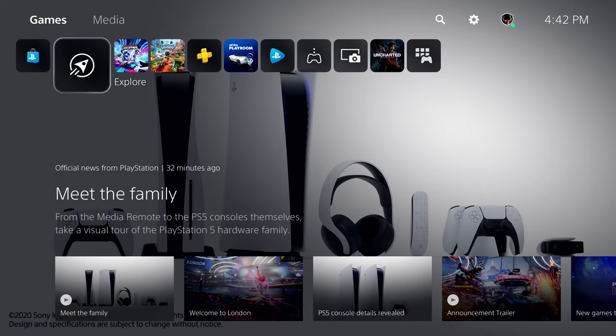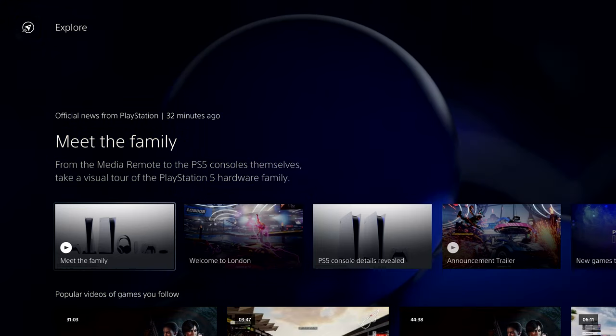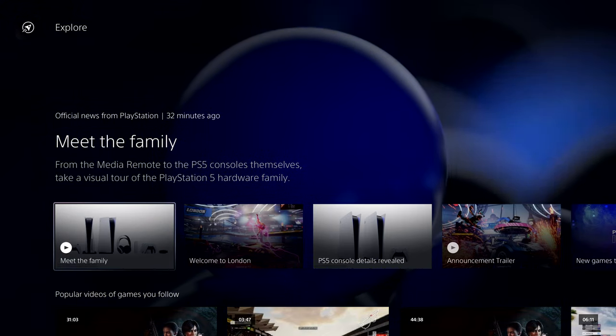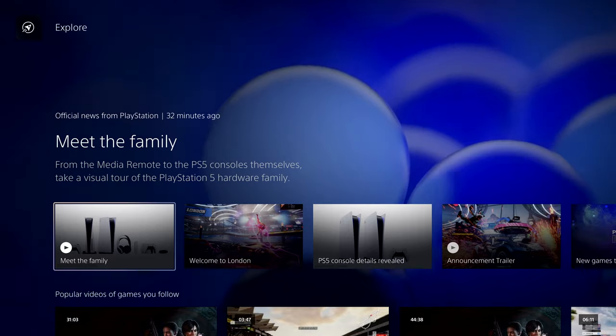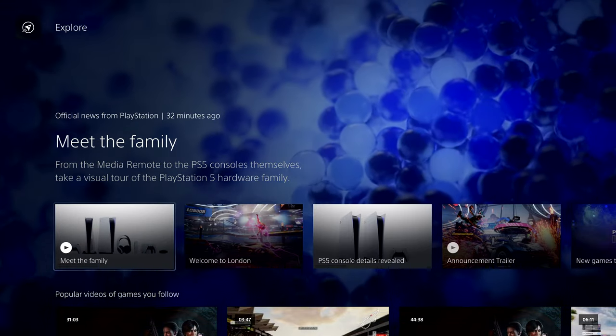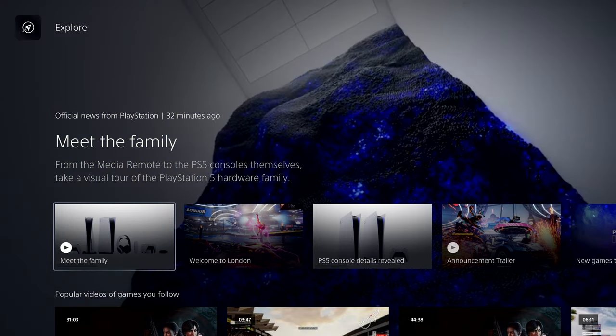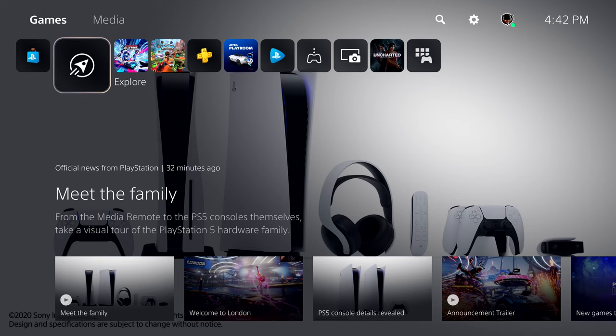Let's move one spot to the left and check out Explore, which brings together all your games. We saw a view of this from the Control Center earlier, and another view will also be in the new PlayStation app for mobile devices. Explore keeps you in the loop with official stories from PlayStation and from all the games you're following, including trending media from the community. We'll be testing and learning about this feature in the US at launch, so not everyone will have this on day one, but it gives you a good idea of the direction.